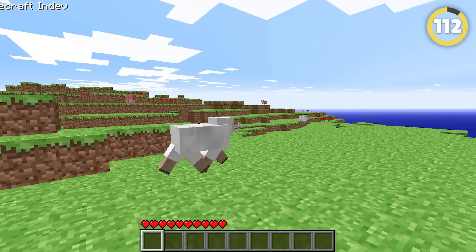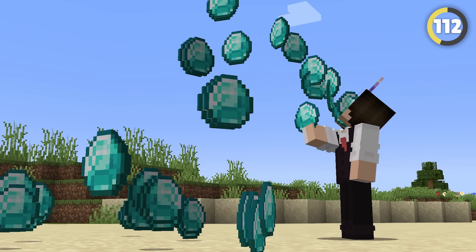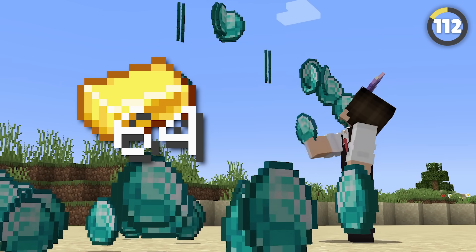In the early versions of Minecraft in-dev, you could stack up to 99 items. This was later changed by Notch to the iconic 64 items you can hold today.